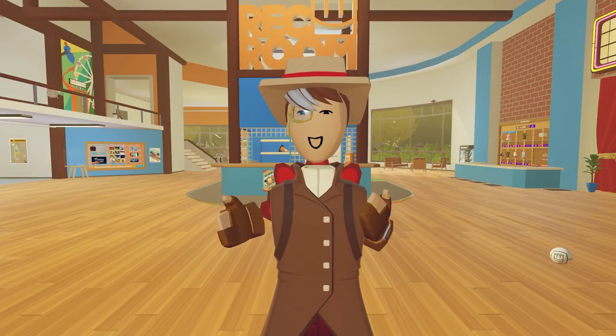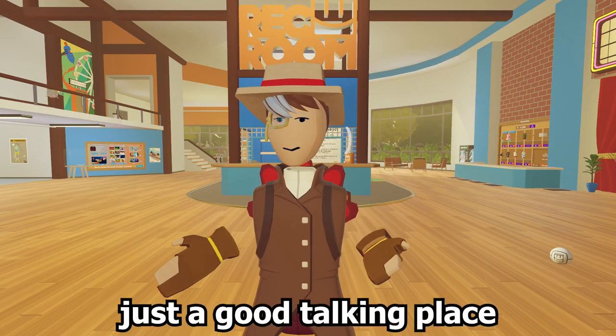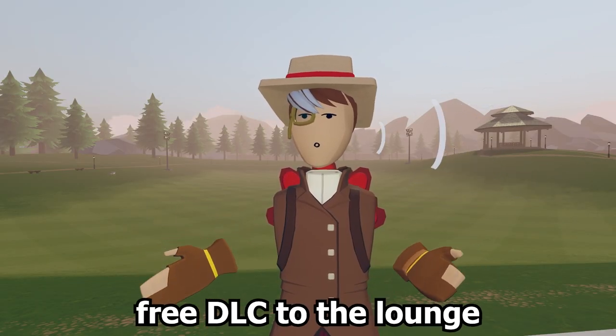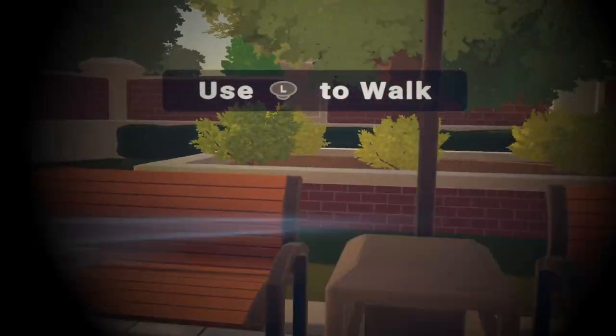The next one is the Rec Center. The Rec Center is a great place to hang out with friends and check out the latest storefront — it's really just a good talking place. The Lounge is a free DLC to the Rec Center, and Park is a free DLC to the Lounge. Orientation is a tutorial to the game where you learn basic stuff.